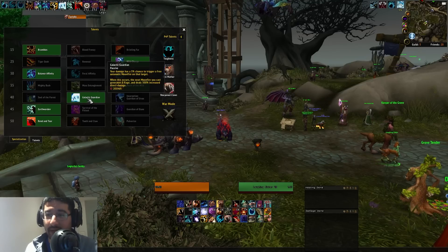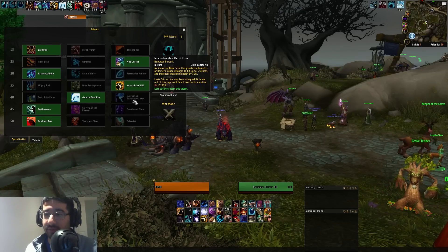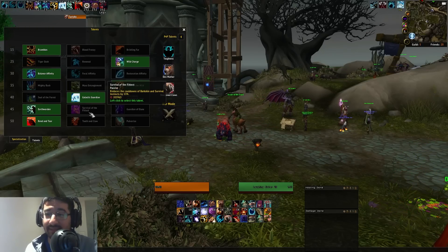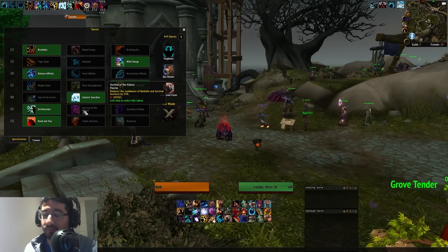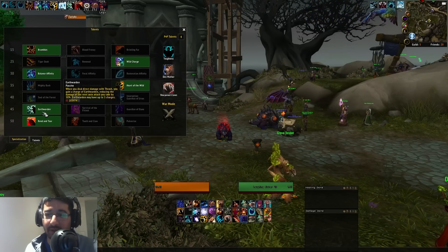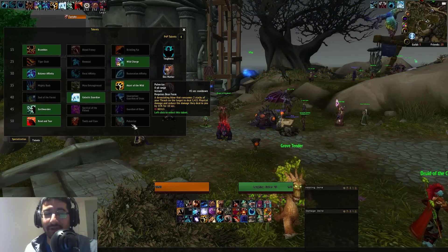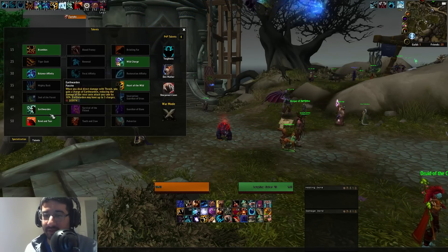For the Level 40 row, I went Galactic Guardian. I've seen people go Incarn for a damage boost right at the beginning of the Cruel phase with Bloodlust and cooldowns, but Galactic Guardian works fine — you'll be able to kill it with either. For the next row, I went Earth Warden rather than Survival of the Fittest. Earth Warden is the clear recommendation. For the last row, Rend and Tear is the clear choice — it's an easy set-it-and-forget-it talent.